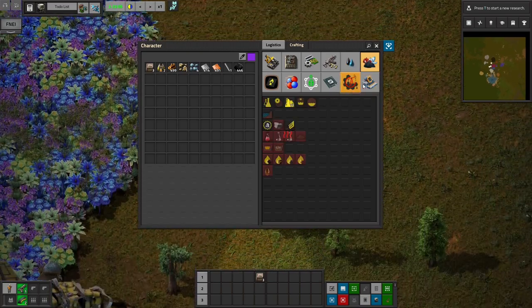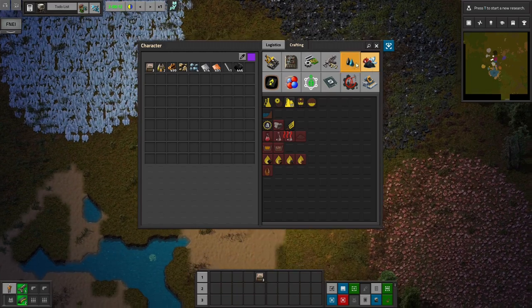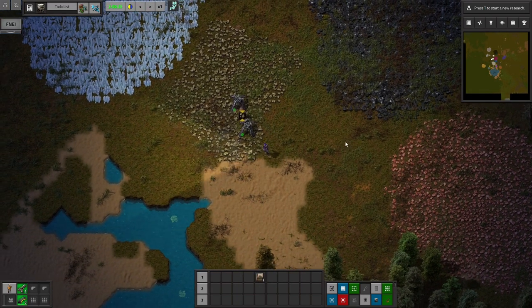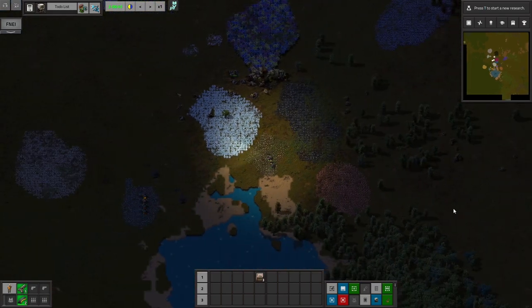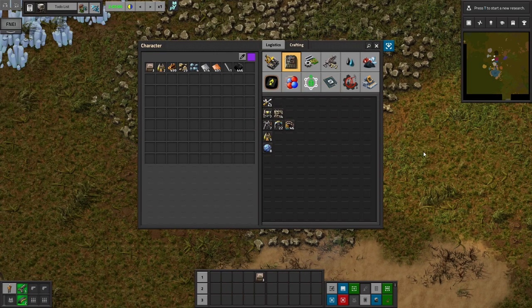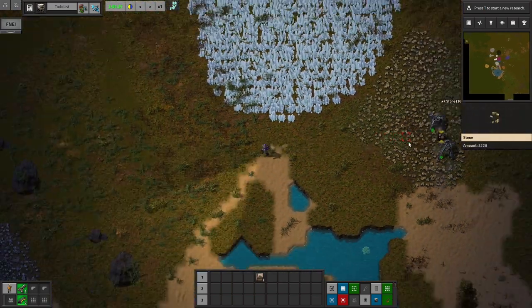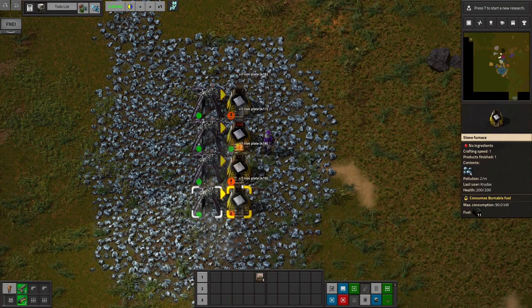I have Factorissimo, and I plan on doing a little bit of cheating. Factorissimo already kind of is cheating in a small way — it doesn't make the logistics easier, but you don't have to use as many belts and you can fit a lot more base in a small space. That will help us a little bit in our journey along with Deadlock's Stacking. I also plan on potentially cheating in some bots earlier than I should be able to get them — we'll see if I end up doing that or not. I might go with more of a bus model.